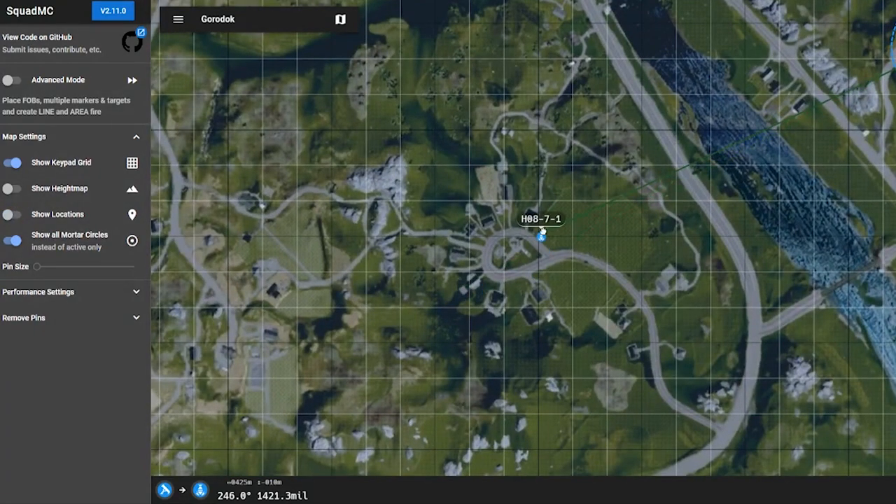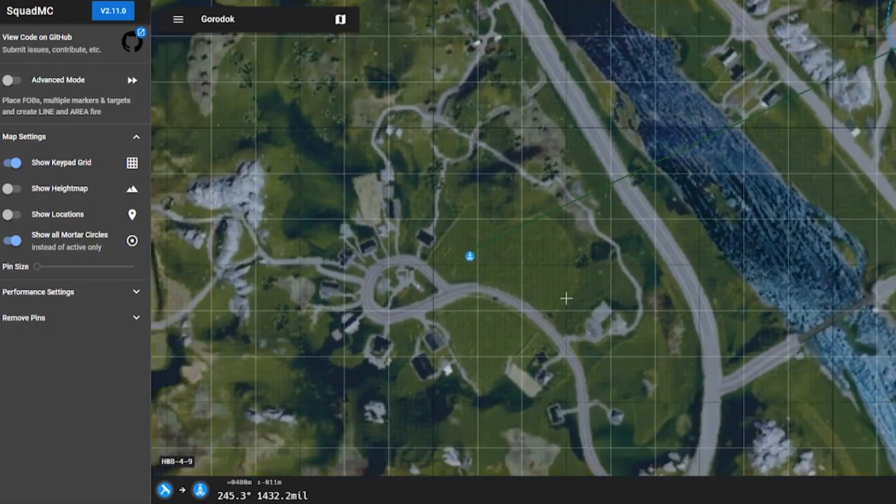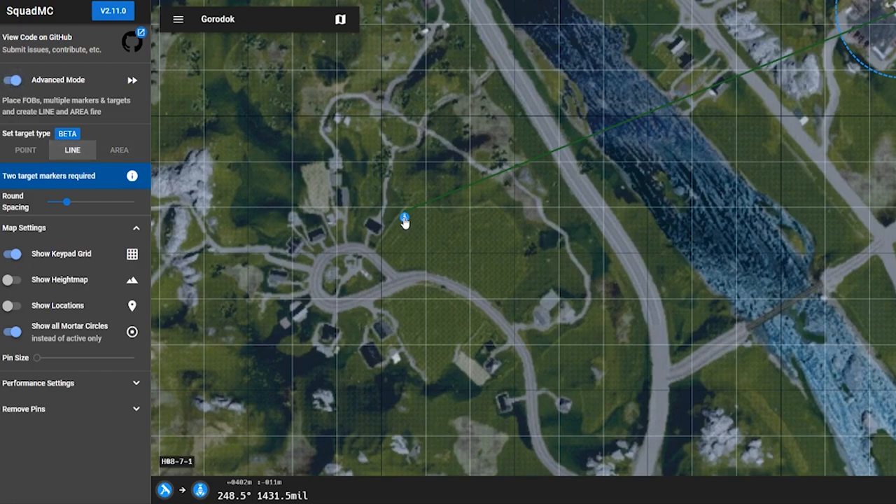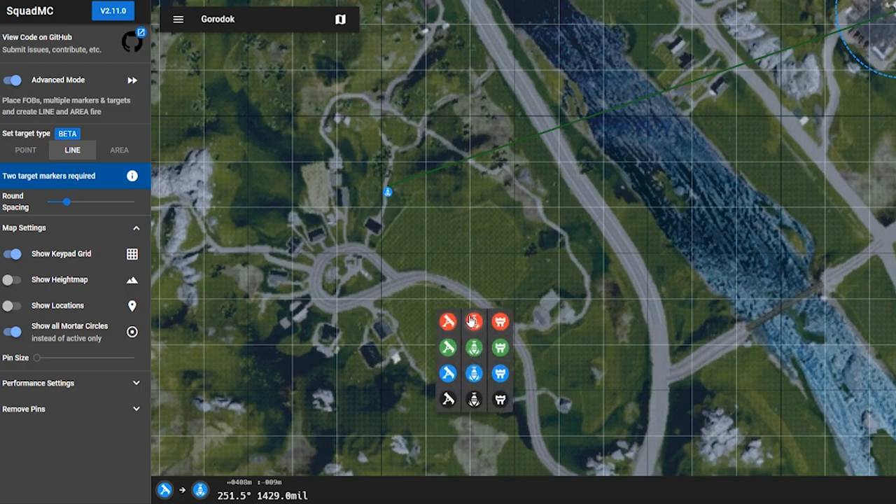Now, this is the most basic way to use it, just dragging this around. But if you want to shoot at a line, you can turn advanced mode on, and there are three different types — you can select different spots on the map for a line.